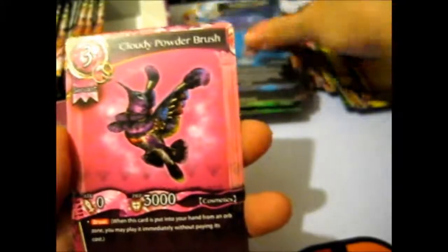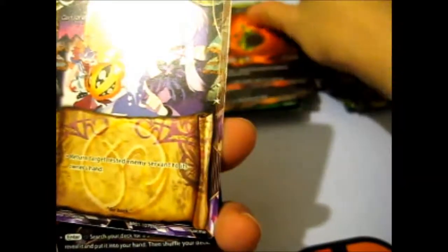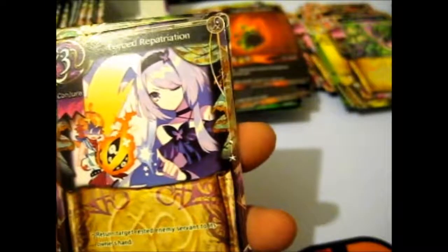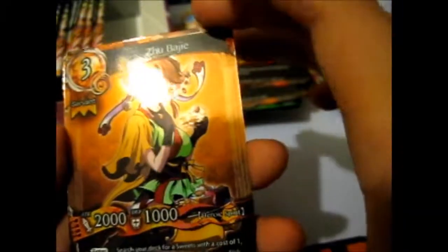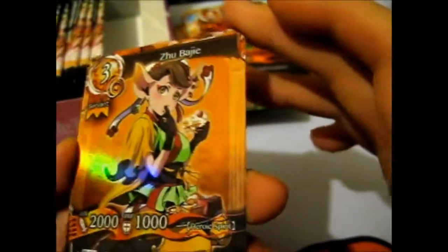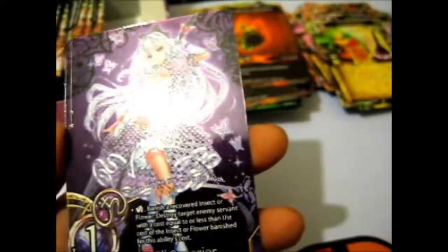Intelligent Stapler, Cloudy Powder Brush, Melty Ice Cream, Explosive Bamboo. Forced Reparation - bleh, that's something common there. A Leisurely Paste. This is Sue Baiji - I don't know but she's eating cake - that's one of the rares. And we've got another super rare here - this is Ellie Superior, very nice, very pretty too.